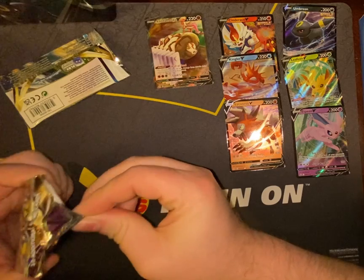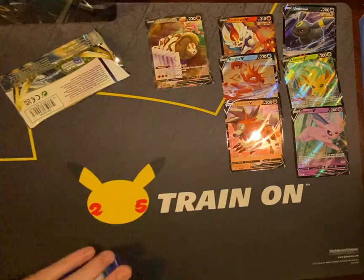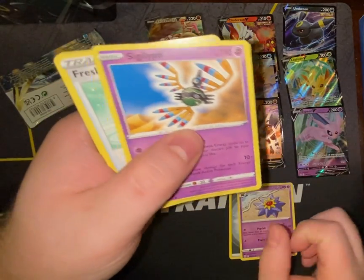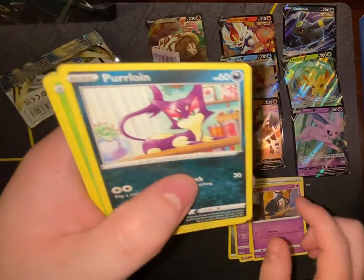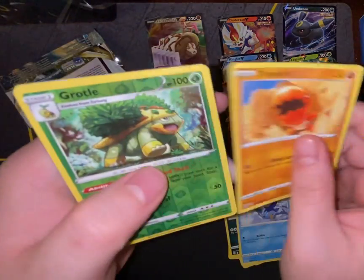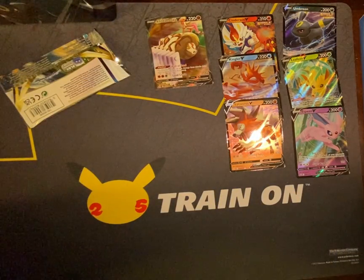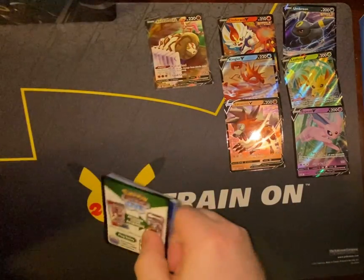Next up, first of two Brilliant Stars packs for the Espeon tin. Steel Energy, Starmie, Snorunt, Freshwater Set, Duskull, Purrloin, Shroomish, Piplup, Trapinch, Grotle, Wormadam, and Wormadam — and the big city.